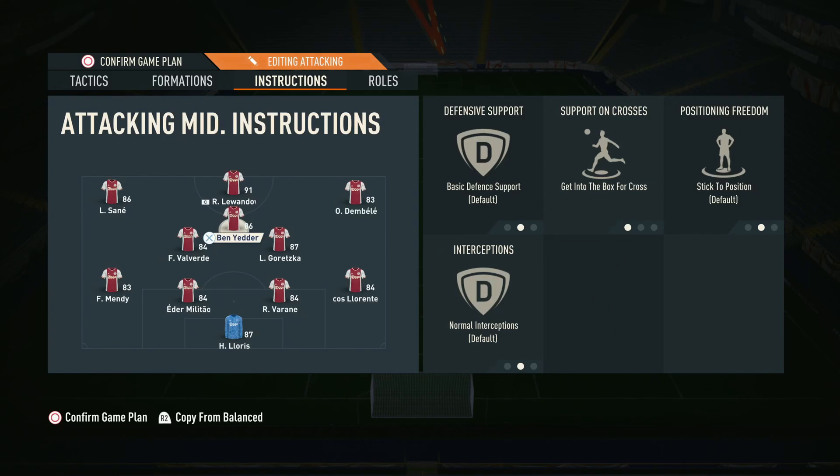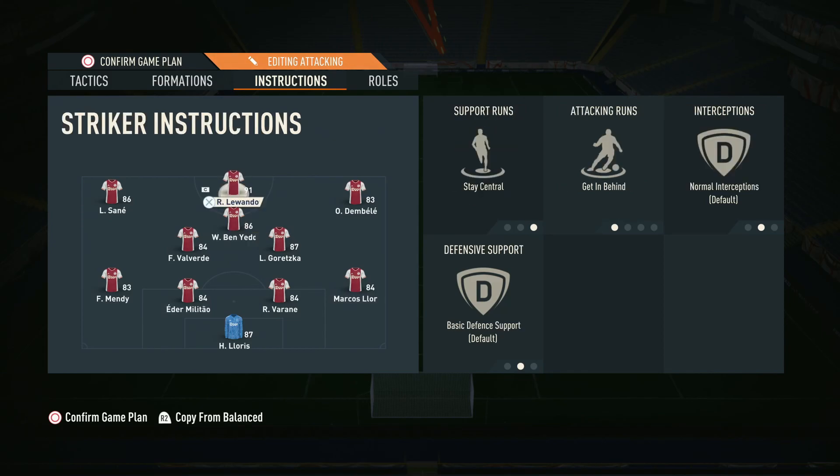For the central CAM, we need them on get into the box. I found that the central CAM gets most of your goals and assists, so your best player needs to play in this position — they're consistently in the right position to score and assist, so it's really important your best player sits there.